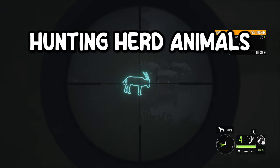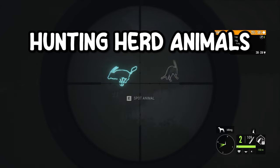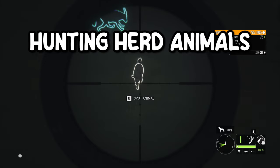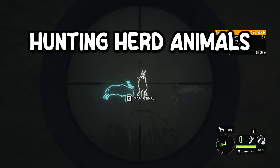A great way for a beginner to start generating experience and money is to start hunting herd animals with a gun that holds a couple of rounds. Animals that I find in herds very often include all bison species, water buffalo, elk, gemsbok, red deer, reindeer, wildebeest, wolves, and a couple more — but these are the best species in my opinion.